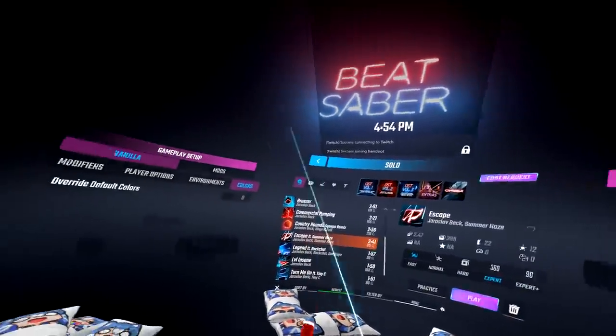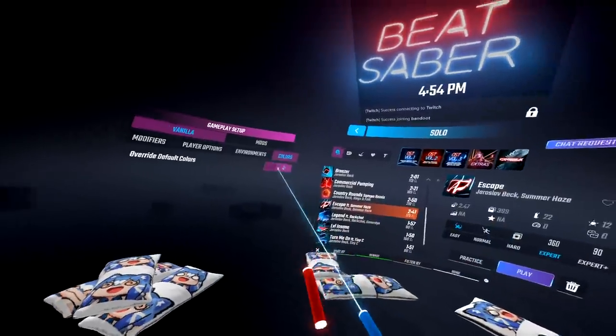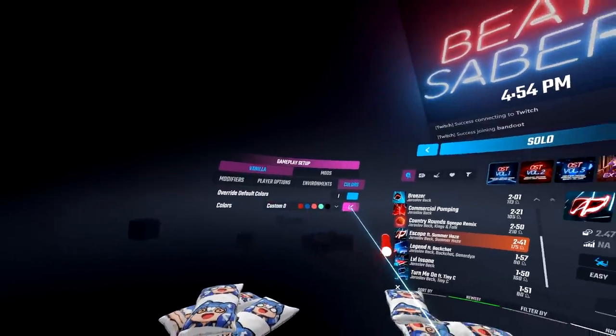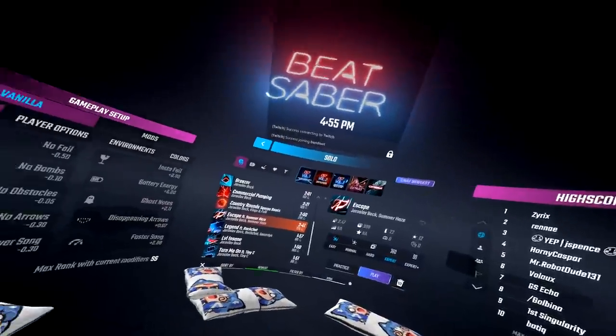Another piece of advice: try changing the colors to your favorite colors. Sometimes seeing your favorite colors visually might actually help you perform a little better in the game. Just click on override default colors, click the edit button, and you can change the blocks, the lights, and even the walls.